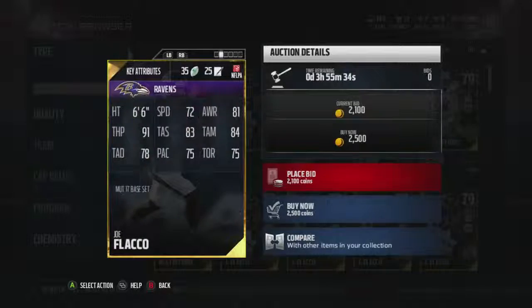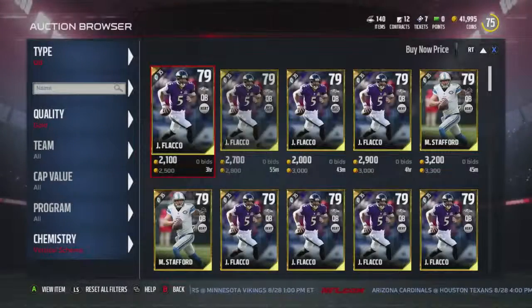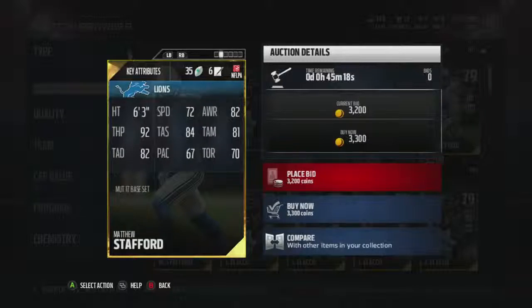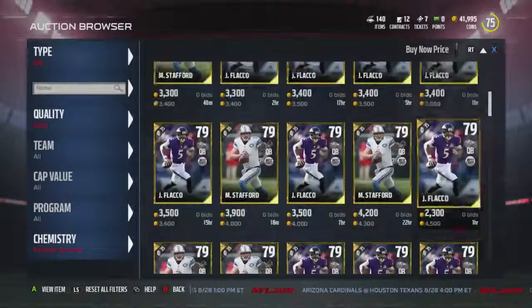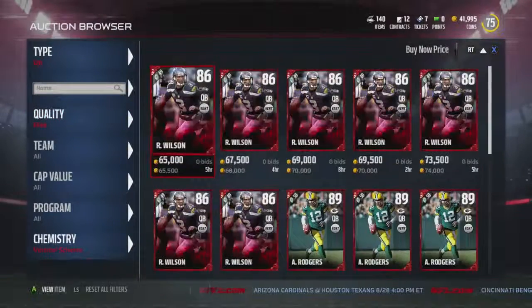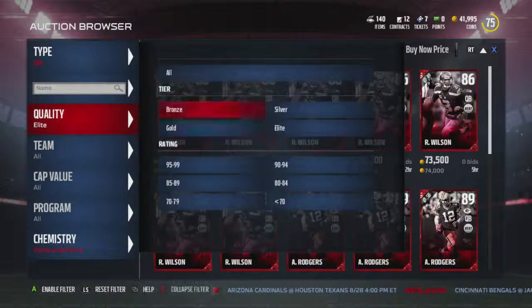Vertical scheme - he has Joe Flacco, there we go. Stafford has a big arm, of course. 99 throw power - surprising. Stafford has like the best throw power - he probably has the biggest arm in the NFL, to be honest.